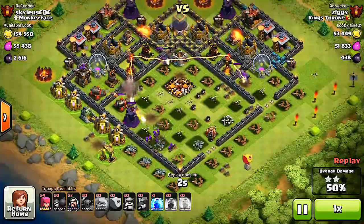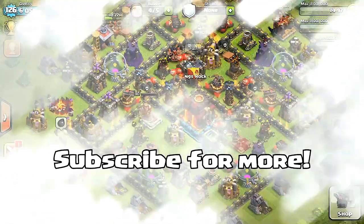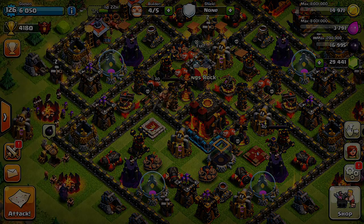So you've now seen lava hounds on both attack and defense from the clan castle. I will be posting more videos when I use them myself and give you guys a better idea of how to use these troops. Thank you for watching, make sure you subscribe, and I will see you next time — Gatsun out.